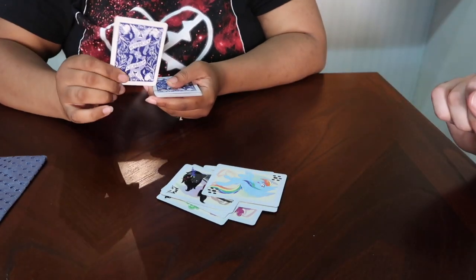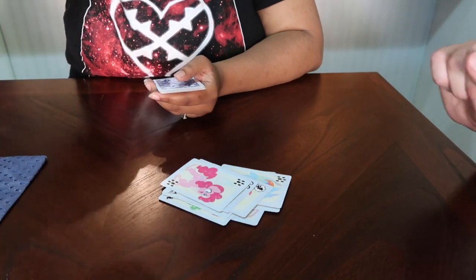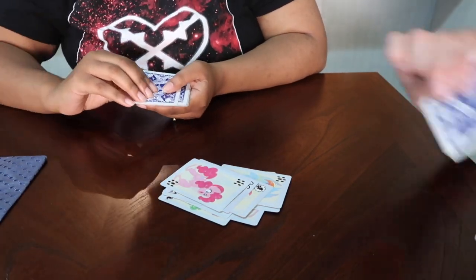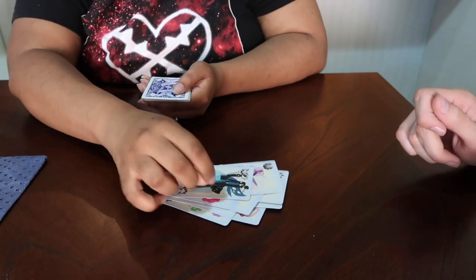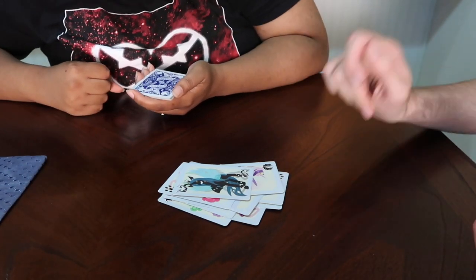Rainbow Dash. One, two, three. Oh, Pinkie Pie saves the day. Let's see here. One. Oh! Cadence. Cadence, oh! Look at that — Ursula defeats Cadence. Isn't that fun?